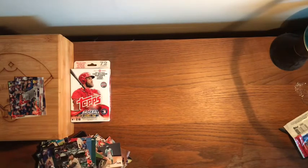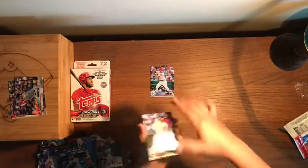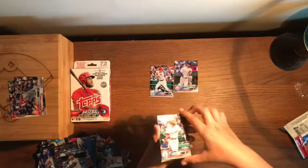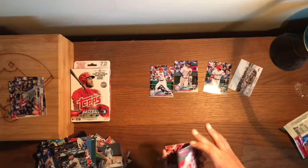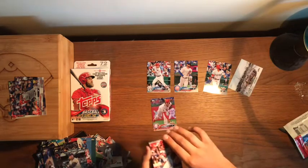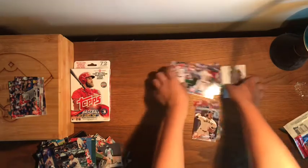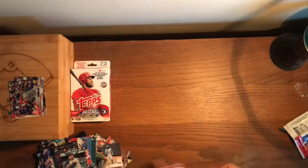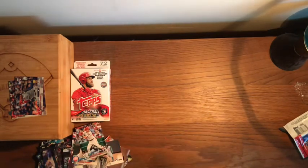We've got two chances to pull JD Martinez from the Opening Day series — chances are low but whatever. Next pack: Trea Turner, Kris Bryant, Robbie Ray, a McCovey Cove insert, Aaron Nola, Aaron Altherr, and another player whose last name I won't attempt to pronounce. Last Opening Day pack — pretty cool.